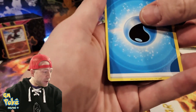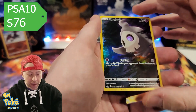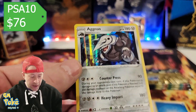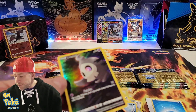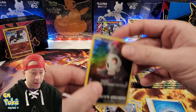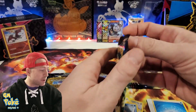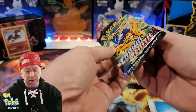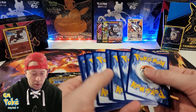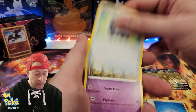Second pack — we got a Dewgong gallery card and an Eevee run. Is a rare holo a hit these days? I don't know — with all the ultras, hidden rares, and gallery cards, it really doesn't feel like one anymore, especially when you can't get a return on them. So we did well — two hits out of two packs.